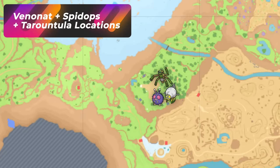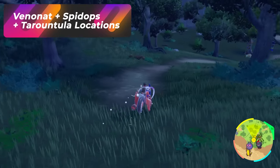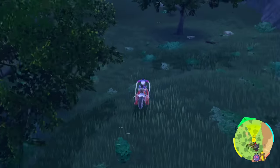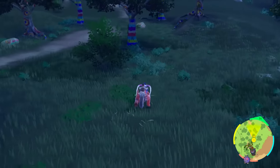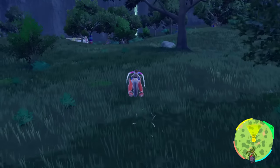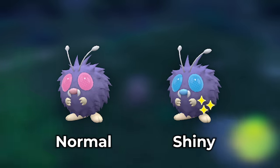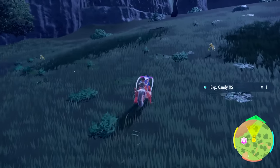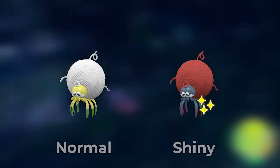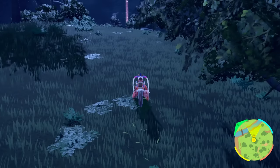Welcome to Tagtree Thicket — this is going to be another great bug spot. You're going to have tons of Venonats in here, and tons of low FPS because it just loves to lower the frame rate when you come into some of these places. You're also going to be getting some Spidops spawning in here. This is a really good Venonat spot in the game. If you want to just hunt these guys, look for the blue eyes — that's how you can identify them. There are a lot of Venonats and a family of Spidops, so keep your eyes out for red and blue eyes.